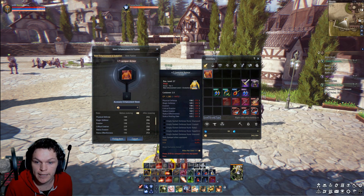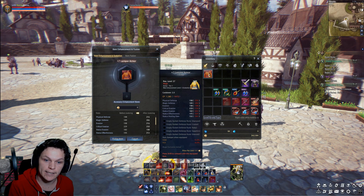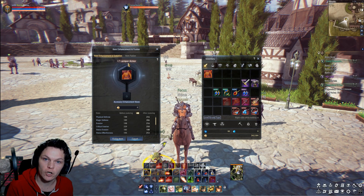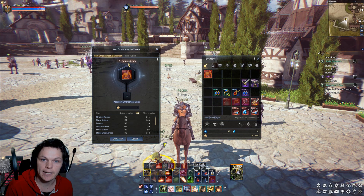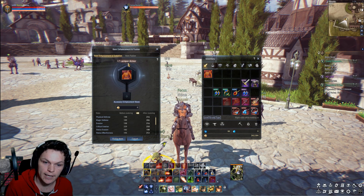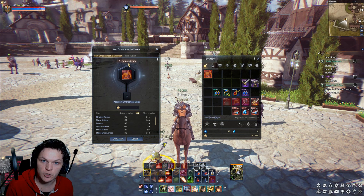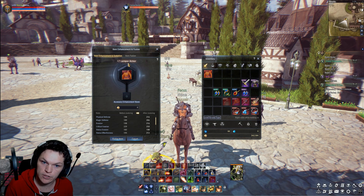So you just go back to the enhancement screen, place your weapon, armor, or whatever you want to evolve into the slot, and after you've got it to plus 7 you won't be able to push it any further. You can safely enhance under level 50 up until plus 7 — it's possible to fail, but you won't go backwards.